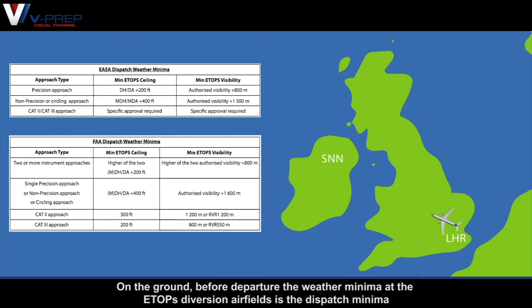ETOPS weather minima: On the ground, before departure, the weather minima at the ETOPS diversion airfields is the dispatch minima.